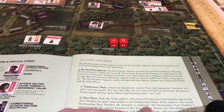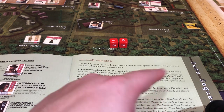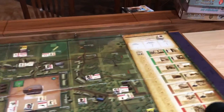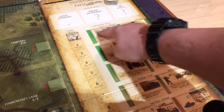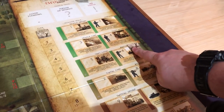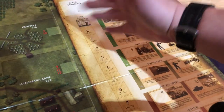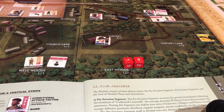If the result is less than the current pre-invasion turn number, the invasion is underway. This is the invasion imminent track — they're asking us for the pre-invasion phase to just move this along. Once we finally roll a die that's lower than the number, everything is going to reset back to one and we're going to start the game for real. This is a situation where we want the pre-invasion to last as long as possible, because we're going to get to draw some weapons and stuff.